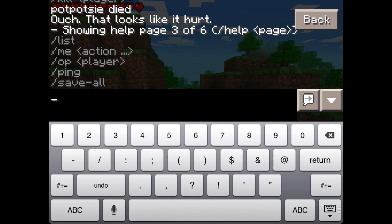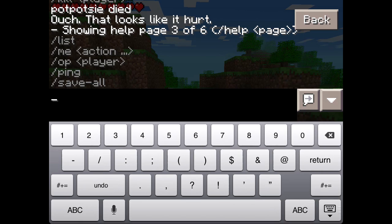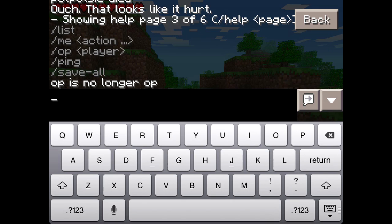Help three — you've got opping players. Opping is like making them an admin, so they've got all these commands. And I want to deop myself to show you what it's like if you're not op, so this is how your friends will be unless you make them op on purpose.